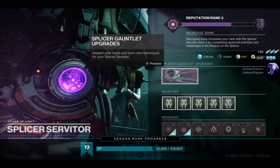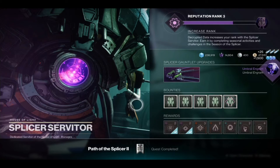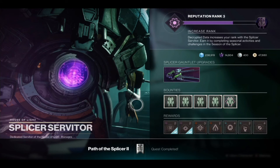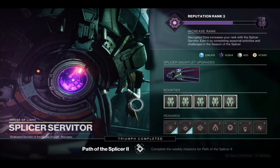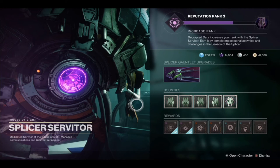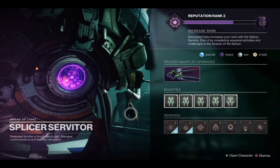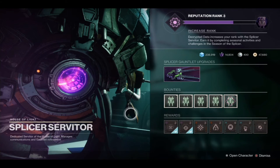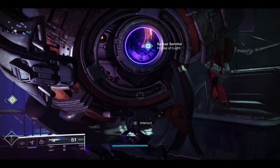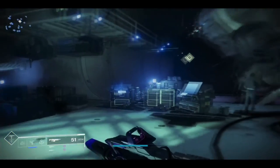Once you're done, you can pick up your ward right here. That is the weekly quest mission. After you complete the quest mission, you can go over to one of the little terminals behind the Splicer. Last week we had Crow talking to us; this week we're going to have Ikora giving us a quick message.